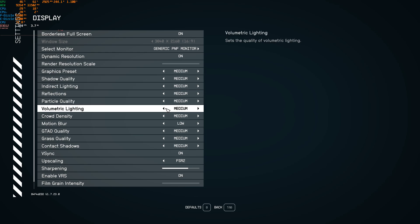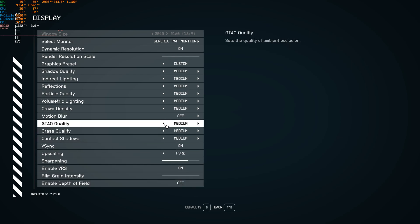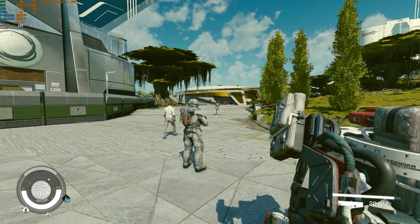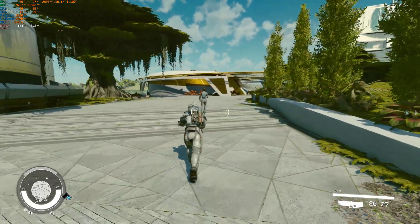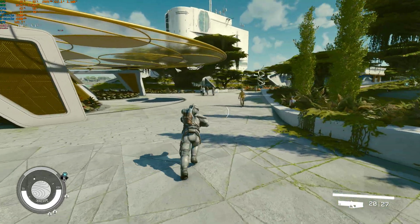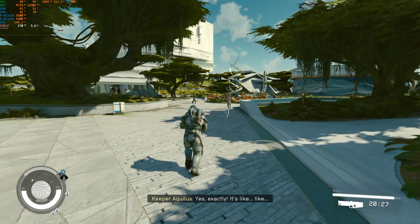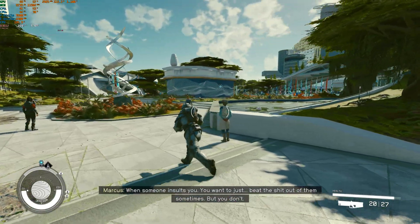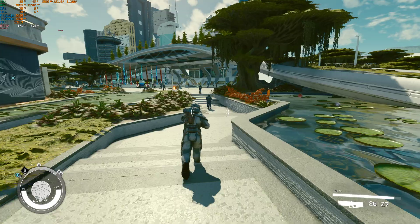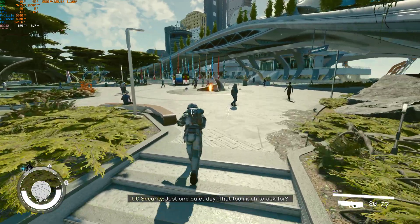Medium preset — we're going to go to medium. It turns on some things so I have to turn those back off. Boom — medium preset, 98% utilization, 188 frames per second. This is 4K upscaled from a 1080p internal render resolution at medium settings — 170 frames per second. Not too bad. There are a lot of people over here; I want to be in a crowded area.